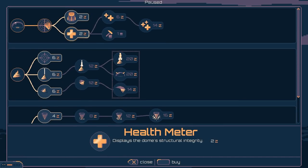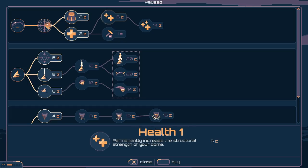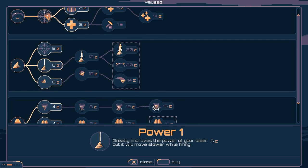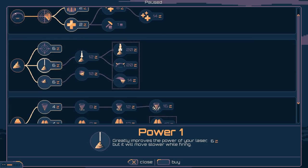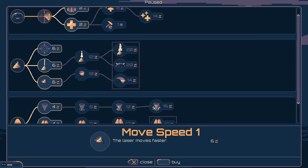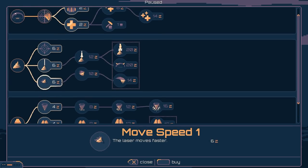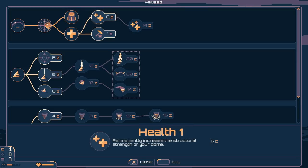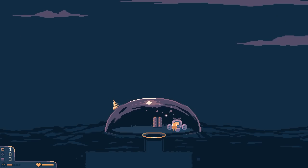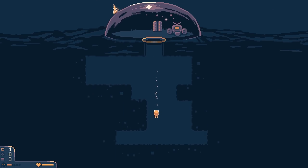So what do we have? Displays the dome's structural integrity. Displays stored resources. Now I can repair the dome if I want to — increase your structural strength of the dome. On the sad part, I don't know what I can buy. I can't buy any of these. Drill strength, jetpack, carry strength — I pretty much have none of those. I'm going to grab both of those so now I know. The dome is perfectly fine, at least for the moment.